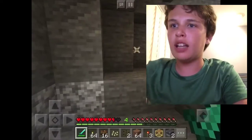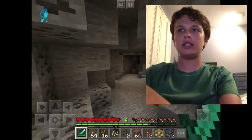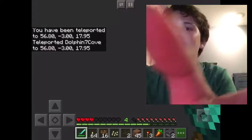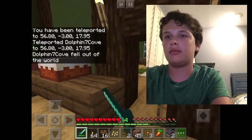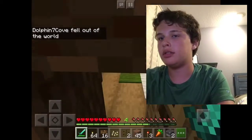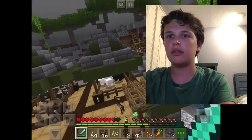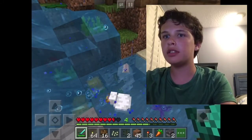There's a chicken — die for invading my privacy. No one invades Dolphin 7 Cove's privacy. Now I'm stuck, so I'll teleport. And now I'm dead. Let's go around. Stuck again — it's really annoying. Finally got out. It's attacking my puffer fish.